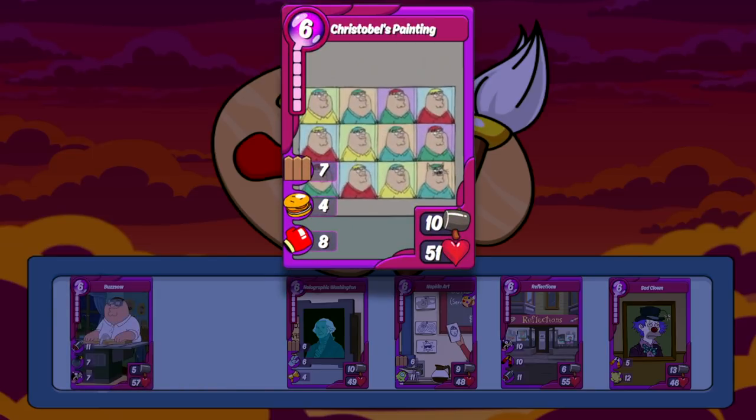The next one is another Family Guy item, Christabel's Painting. It's a pretty good one that can be run on offense and defense — its attack is pretty average, but its HP being over 50 makes it ideal for defense. It has 7 bodyguard and punch, so it can block a hit as good as it can give one. The heal all is a nice touch as well, though keep in mind it is limited to art cards only.